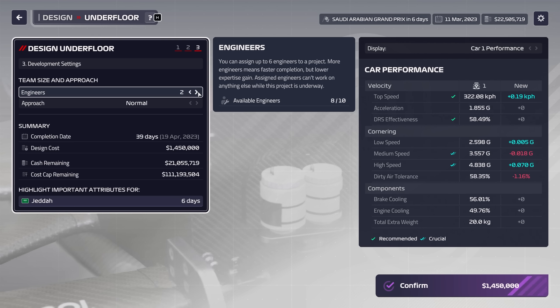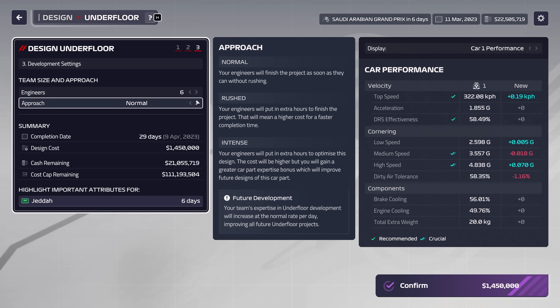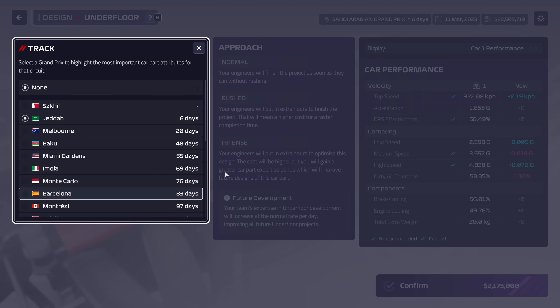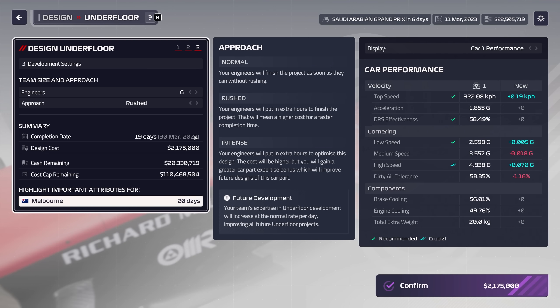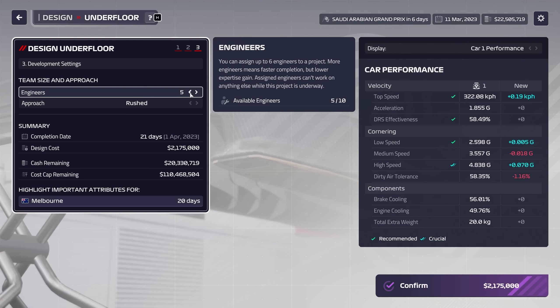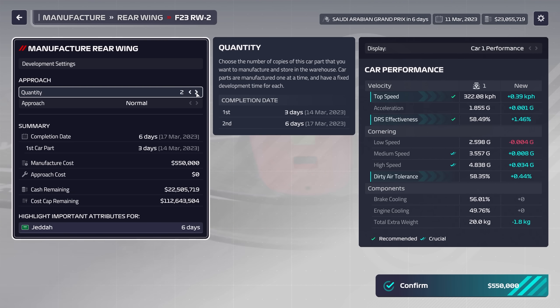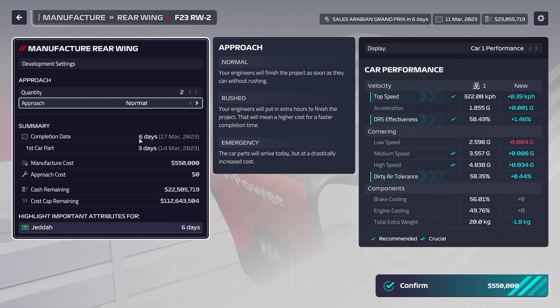Designing parts takes more or less time based on how many people you want to assign to the task and the intensity with which you want them to work, but keep in mind that a designed part isn't immediately ready to be slapped onto a car — it needs to be manufactured as well. That has an additional time requirement and you want to make sure to factor that into your equation. Even if the part finishes being manufactured on race weekend, you can get it on the car, but if you're going to miss that deadline, consider your other options.